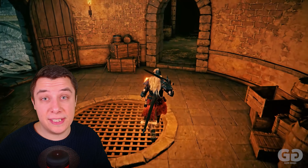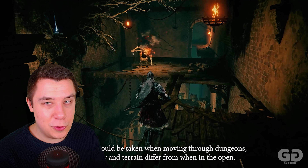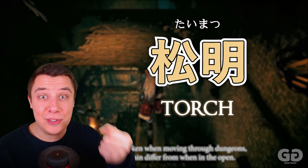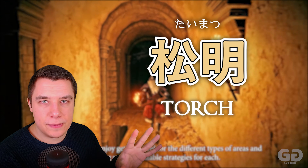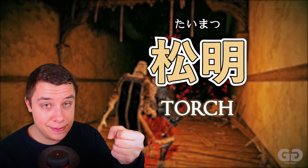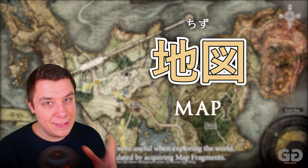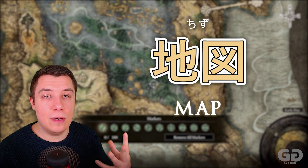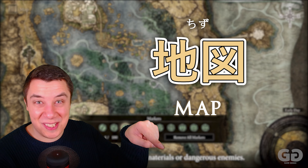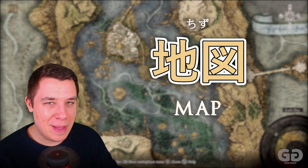So now we've learned most of the important stuff, but there are still a few other items useful on your journey. Taimatsu is a torch — as you explore the different areas of Elden Ring there will be caves and dark areas where you need one. Because this world is so big and all about exploration, you also need a Chizu — a map. This is a super useful word in almost any single video game. I personally find it helpful to remember: Chi is for land, and the second part looks like a map with an X marks the spot on it — the land map.